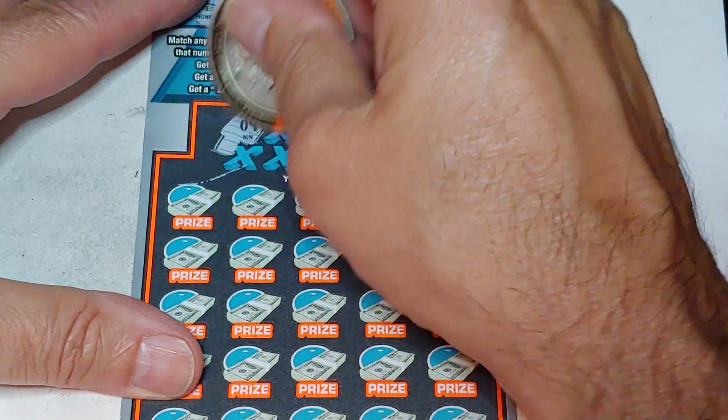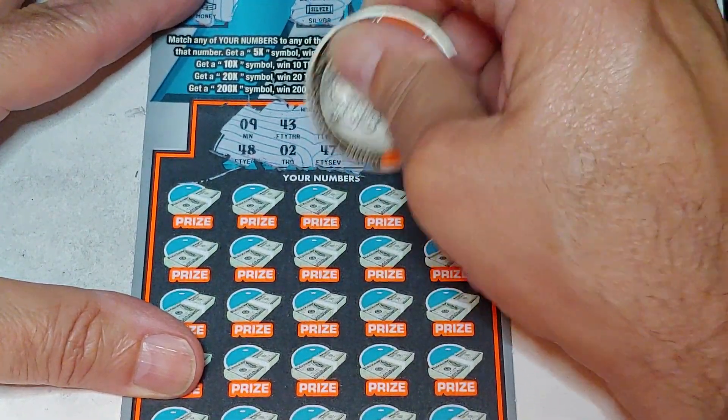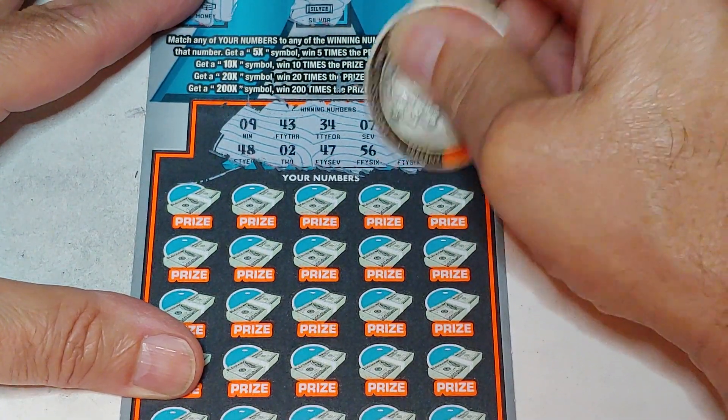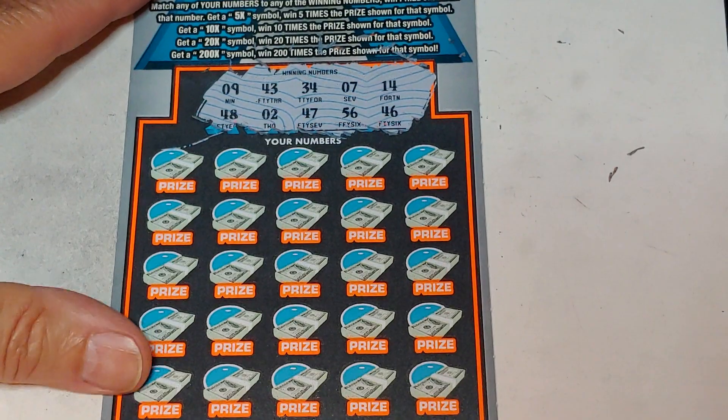Down at the bottom, what are we looking for? 34, 9, 43, 34, 7, 14, 48, 2, 47, 56, and 46.